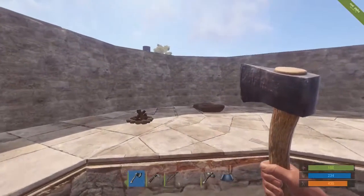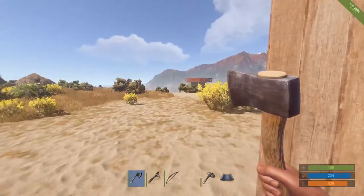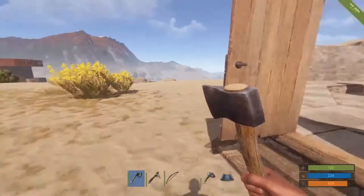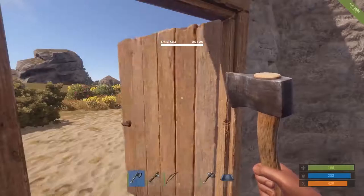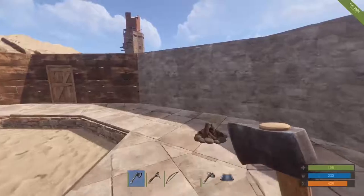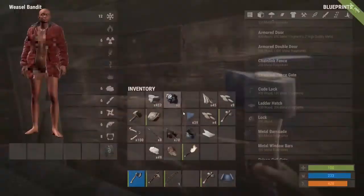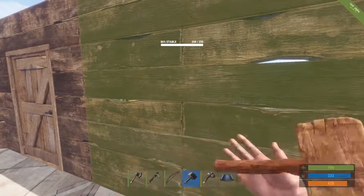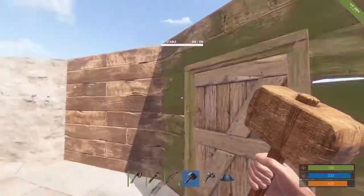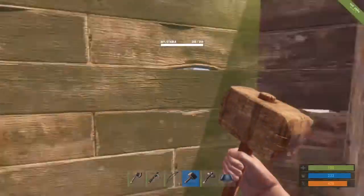We'll just wait a few minutes until we have two hundred metal fragments, and then we'll put some locks on these doors. Of course, they are wooden doors so they are not really all that protective, but it's still something. We can upgrade that to stone, but we don't have enough stone yet. Stone requires three hundred stones, so we will need a lot more than those.